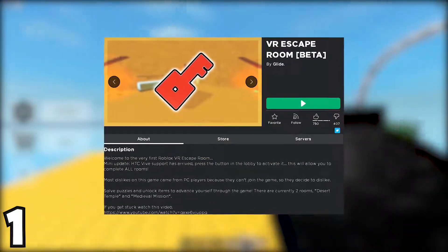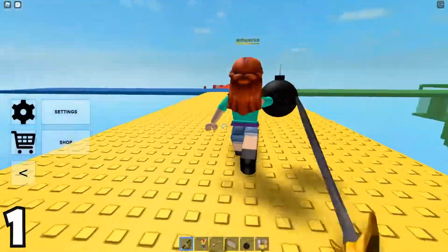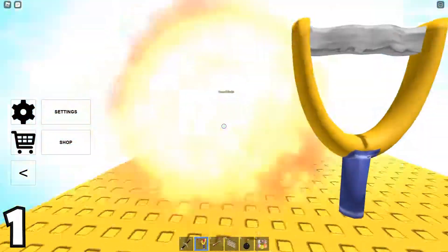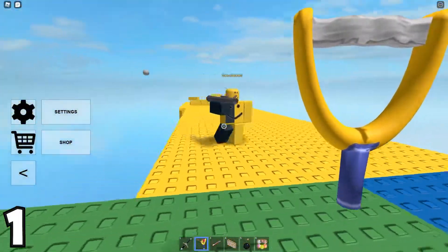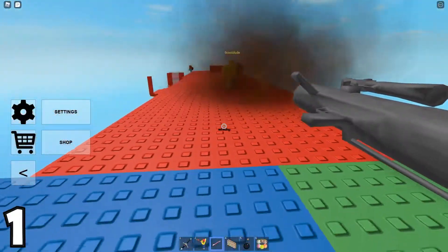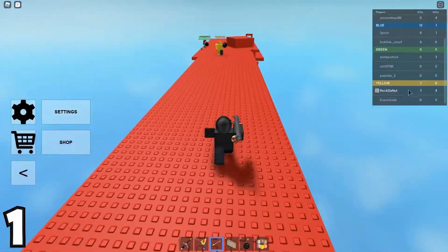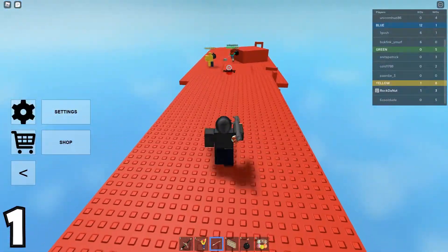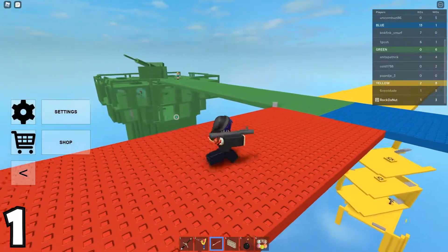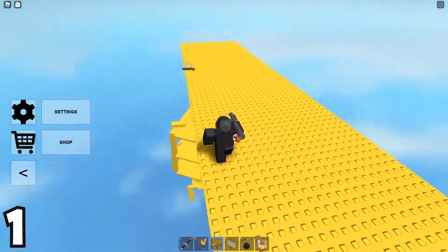Number 1: VR Escape The Room Beta. In this game, you actually have to have a VR in order to play it, but that's what makes it immersive, and that's what also places it at number 1. The coolest part about the game has to be the capability of you being able to walk around and solve puzzles with your very own hands. The creator, Glide, took Roblox puzzle games to the next level by releasing this game for VR. By far, this is probably the game that requires the highest amount of IQ to play on Roblox, and endurance if you're not well-prepared to go into VR. Remember, you do in fact need a VR headset to play this, so you can't play it normally.